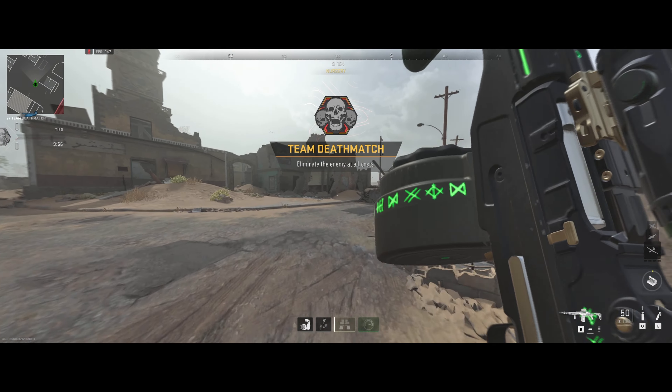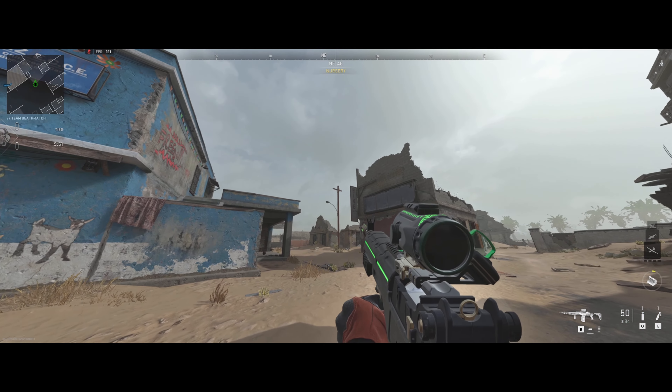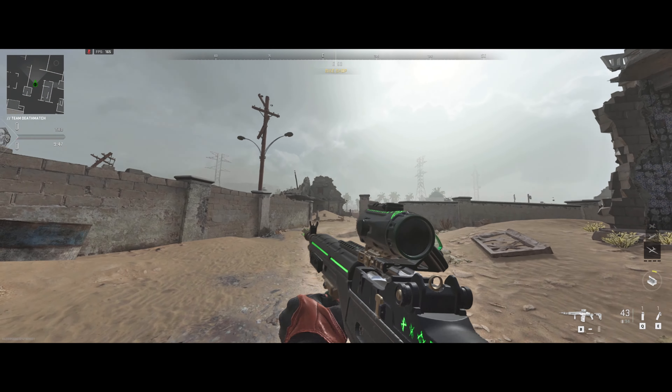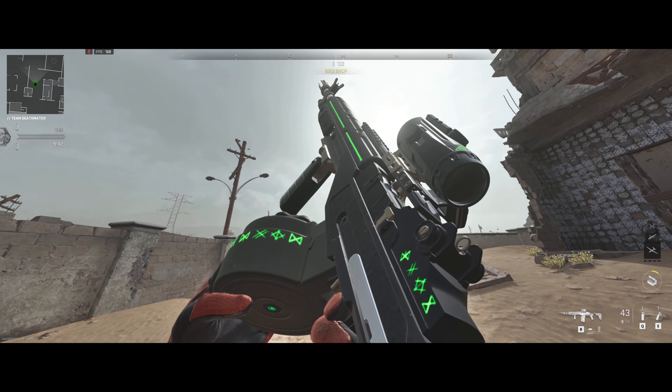That is the gun right there — the blueprint looks pretty awesome, it glows and looks really cool. In game it's black and gray and you can see the little symbols glowing on the gun, which is pretty neat. I'll do a little inspect here — looks pretty dope. Thanks for watching!